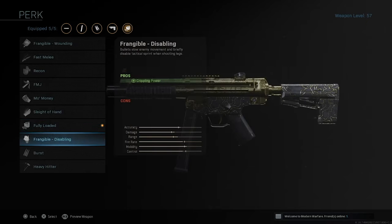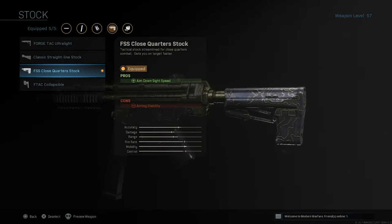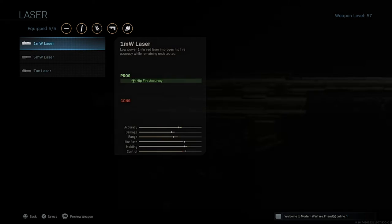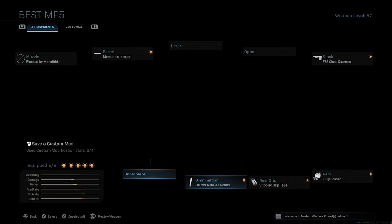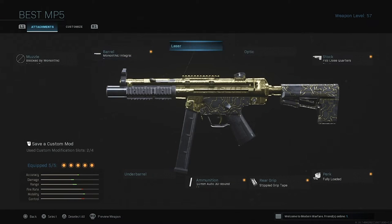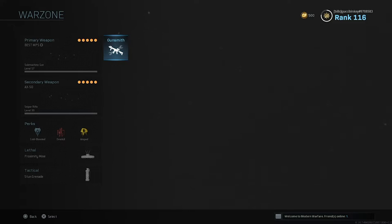The fully loaded perk I like a lot in this game mode because you often run out of ammo. It's not needed, but it can be very, very helpful. Then lastly is the stock, but I do think this could be interchanged with an optic if you want. I wouldn't recommend a laser, but something like the commando foregrip underbarrel for better recoil and accuracy is good, or an optic — though I'm okay with the iron sights on this gun.